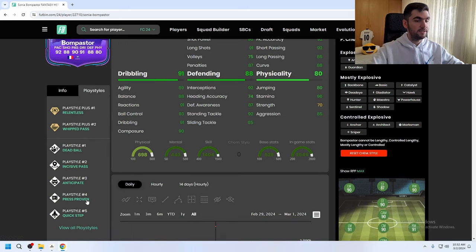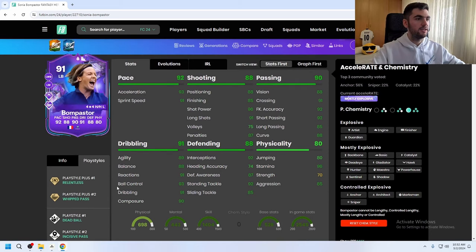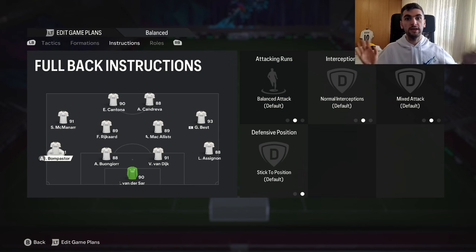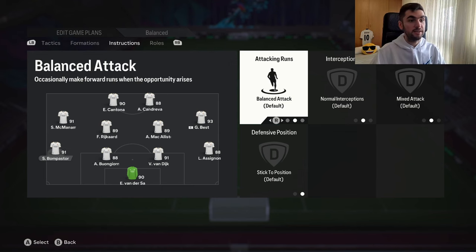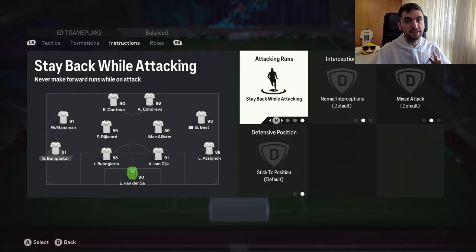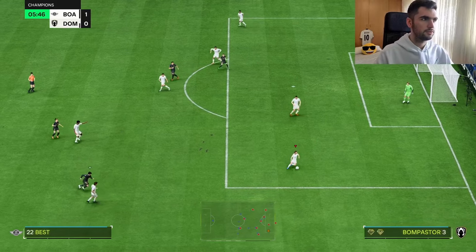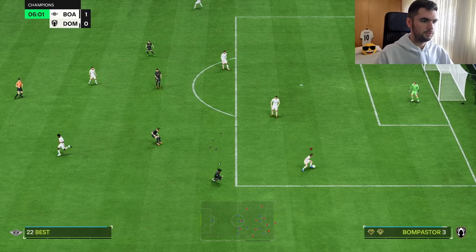Her playstyles are: Relentless Plus, Weak Pass Plus, Dead Ball, Incisive Pass, Anticipate, Press Proven, and Quick Step. For Kevin style, Anchor is going to go because she needs a boost to strength as well. For instructions, I'm going to play her balanced and stay back while attacking. Let's see how good this card from Lyon is — let's see how she feels. She feels okay.